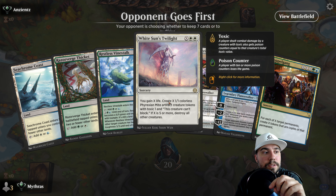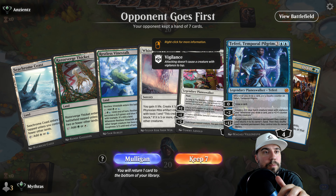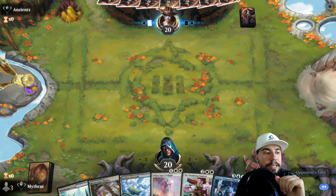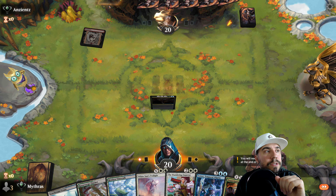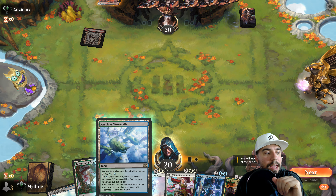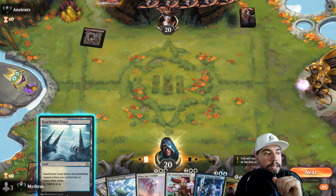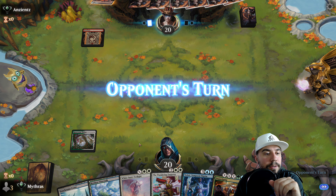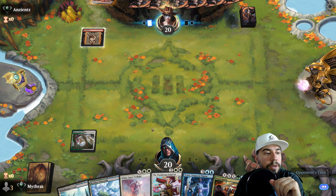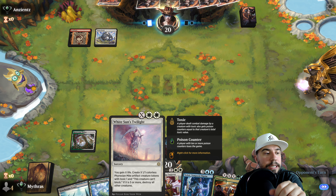White Sun's Twilight is also great here. We got To Fury in here too — we'll keep these. A nice thing is this comes in tapped, but we do have to worry about mono red. With two or fewer other lands this is going to come in tapped, so we actually want to get these in right away. Regardless, we're going to run into some tapping issues here.